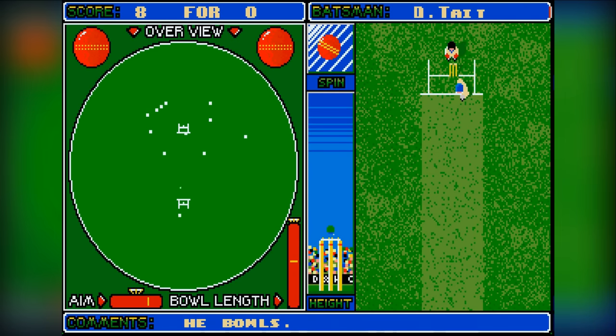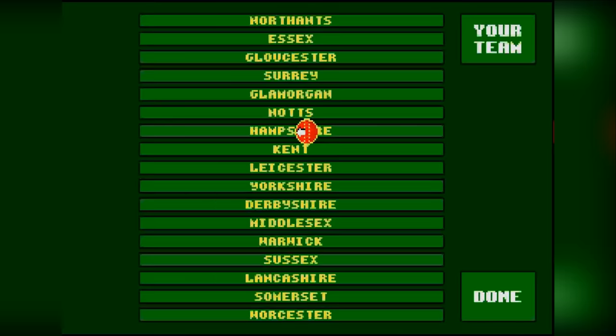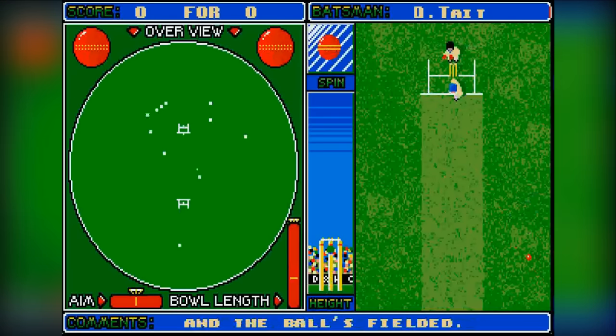Amazingly, other publishers never learned from Ocean's idiocy. Master of Strategy's seminal British baseball simulator, Cricket Captain, also used a dongle as an anti-piracy measure. One does wonder who would want to pirate a cricket game to begin with, but there are some truly sick people out there in this world.